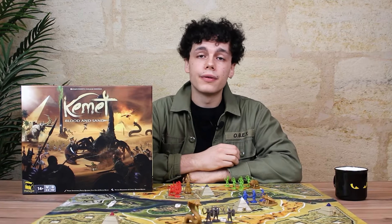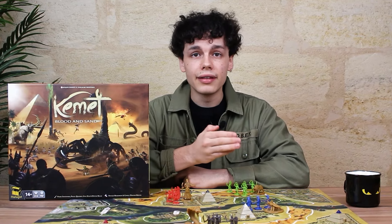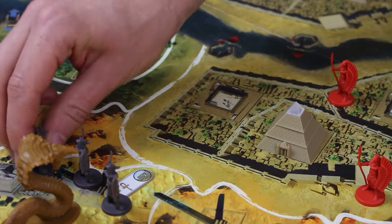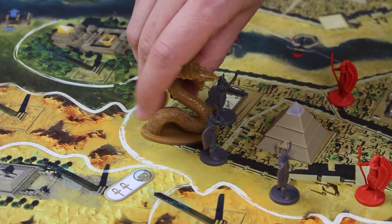Originally developed for the Seth expansion for the first version of Kemet, these tiles were only usable by the player embodying the evil god Seth. Now, thanks to our talented pair of designers, every player will be able to use the Amethyst tiles, opening up a wide range of possibilities and dirty tricks to play on your opponents.